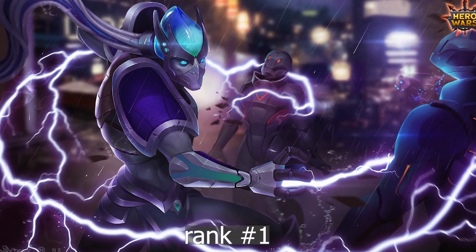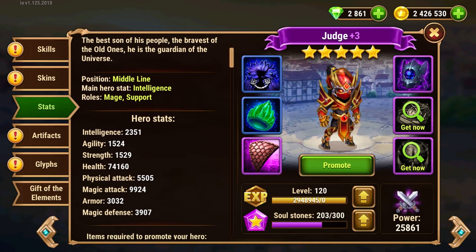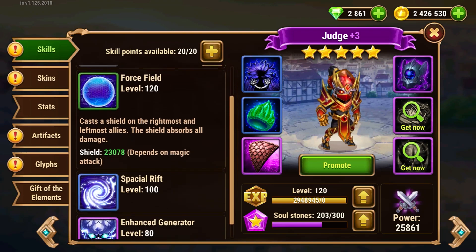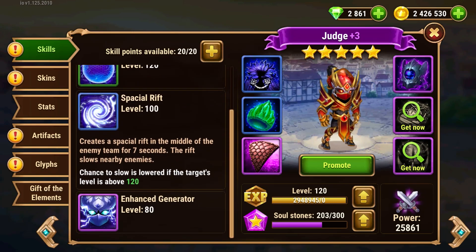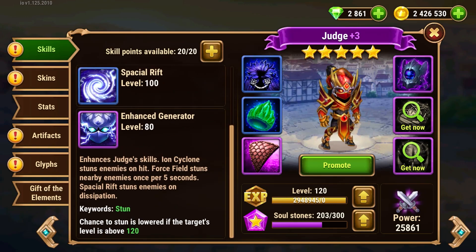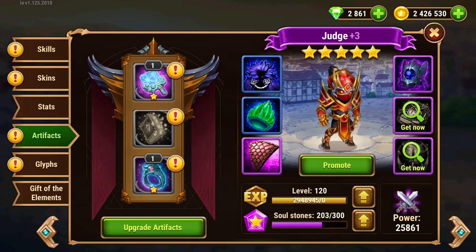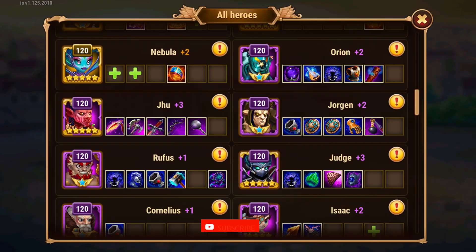On top of the list, we have Judge. Judge is a mage slash support hero who plays at the middle line. He casts a shield at the start of battle on the rightmost and leftmost ally which can absorb all types of damage from opponents. He slows down the opponent team with his 3rd skill, and stuns all opponents with his 4th skill when he uses his ultimate, also dealing good damage. He is a super defensive hero at late game because he slows down and stuns opponents while protecting 2 allies with shields. His 1st artifact increases magic attack, making him great with magic-based teams.